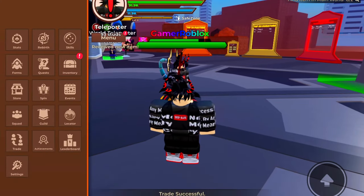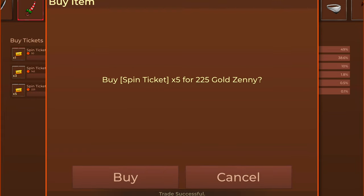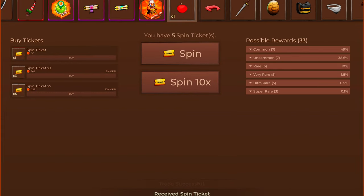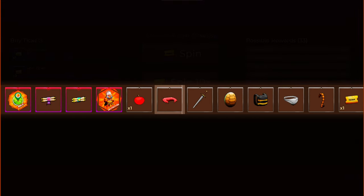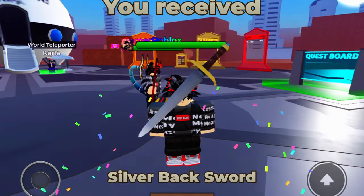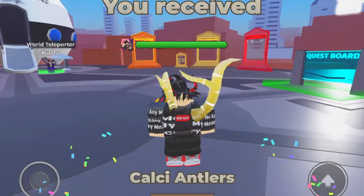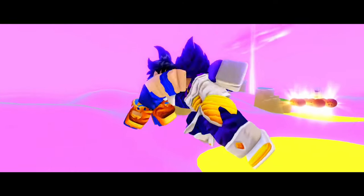Let's try to do some spins — I hope I get a good item. Also, there is a new animation when you wish end. Now we get to choose one item out of five instead of three.